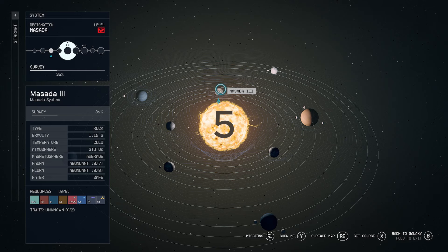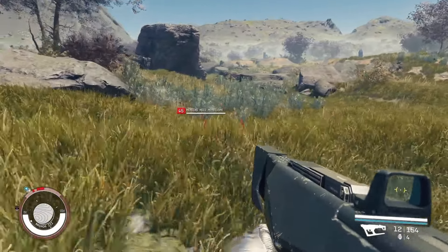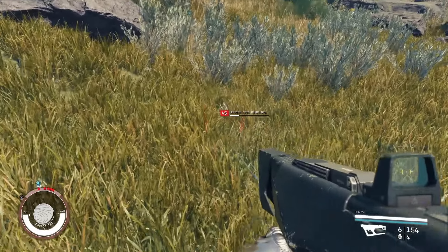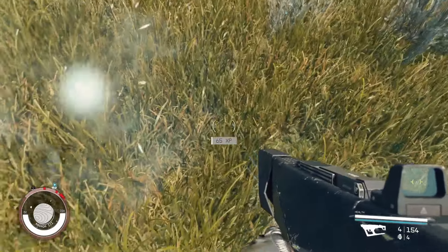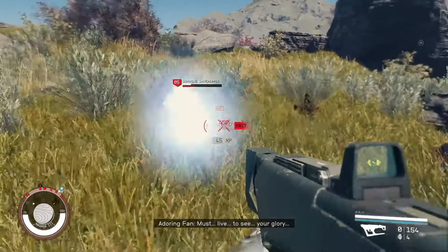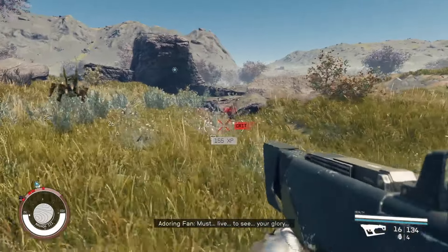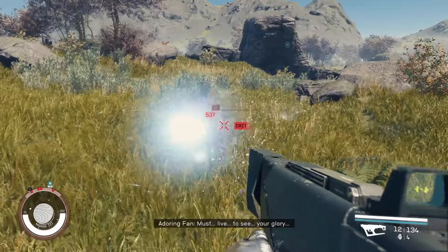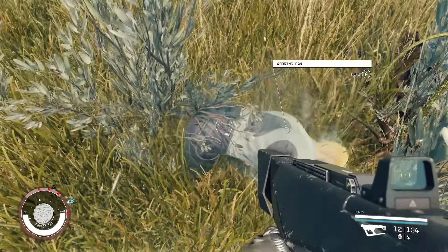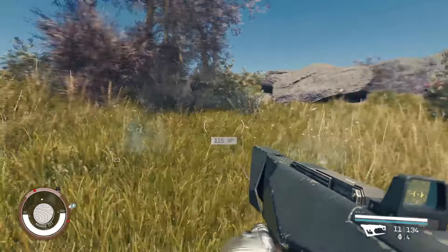Coming in at number 5 is Masada 3. This planet features 1.12 g's, seven fauna, and a whopping six different biomes to explore. Most notably, it has some of the most difficult and challenging life forms, including these crosshoppers that crawl underground and sprout up on you. It's almost impossible to hit them while they're underground, and they pack a wallop when they surface and attack you. This is going to be an absolutely challenging place and a wonder to explore.